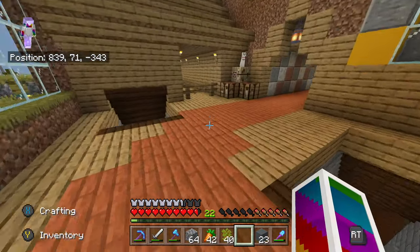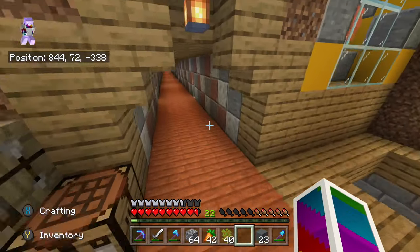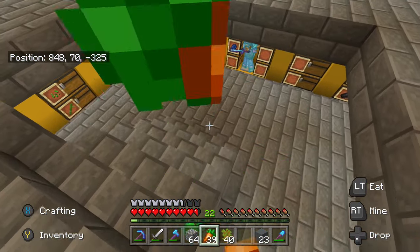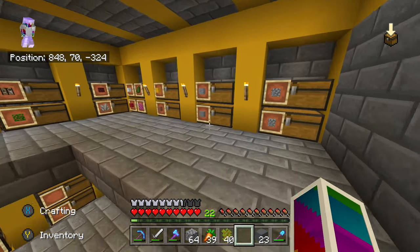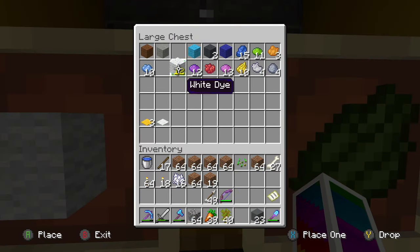I also made a tunnel to the mesa and warm ocean biome, so we have that now, which is good. But let's get right into the grand library today. First I need a bed just in case it comes night — I need a bed to sleep because I don't want to run into my house.